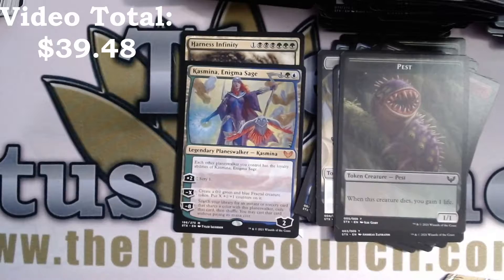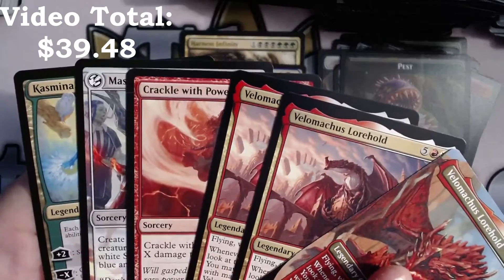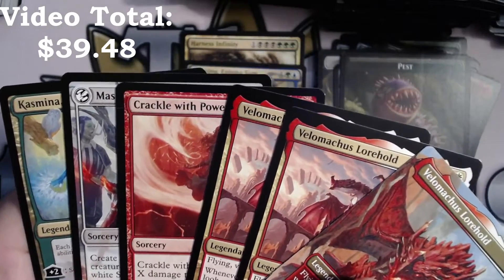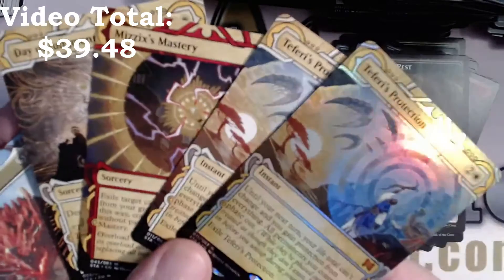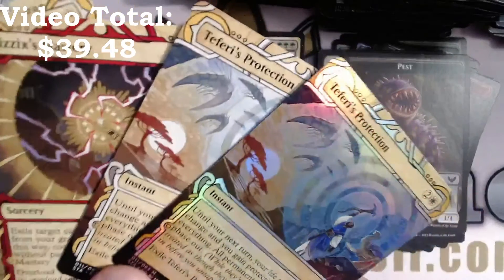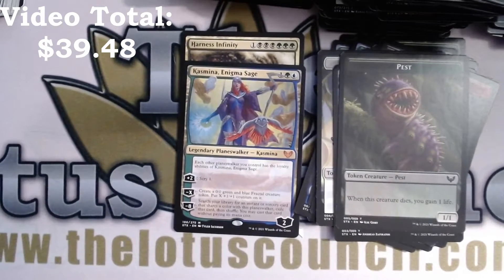Not counting mystical archive — one, two, three, four. The first box still had six mythics, which is ridiculous. But then you add these four mythics and these two are just freaking gorgeous — hello. All right y'all, I'm going to call it a night. Thank you so much for joining me. I appreciate you spending this last hour with me cracking these packs open. I'll let you have the rest of your Saturday evening back, and until next time — take care and stay safe. Bye now.